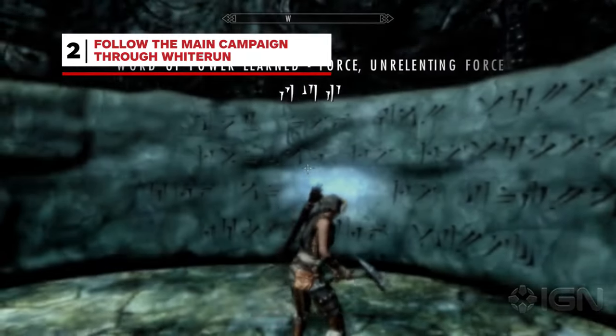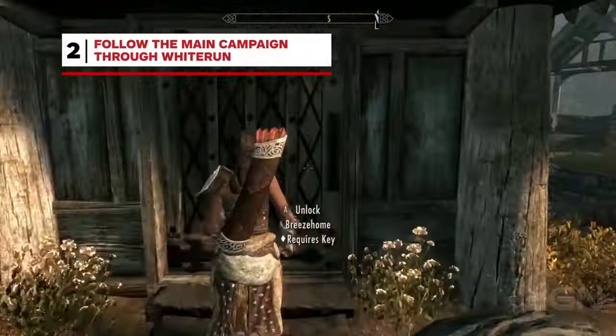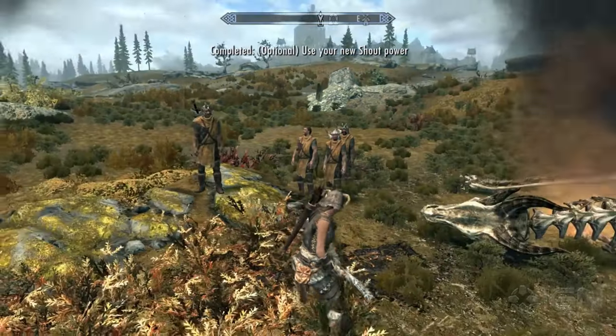You'll eventually unlock your first shout here, recruit your first follower, and you'll get an option to buy a small house in town. Once you have these basics in the bag, you'll be well prepared to face the rest of the world on your own.